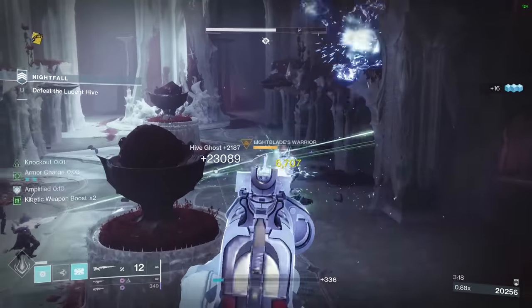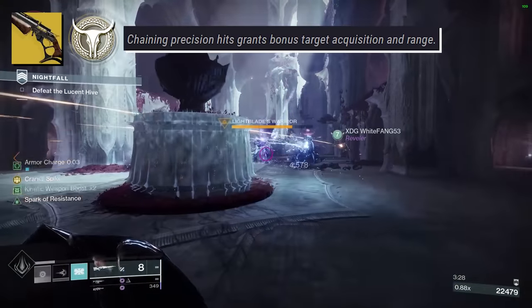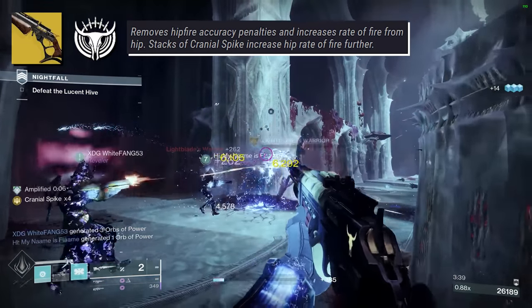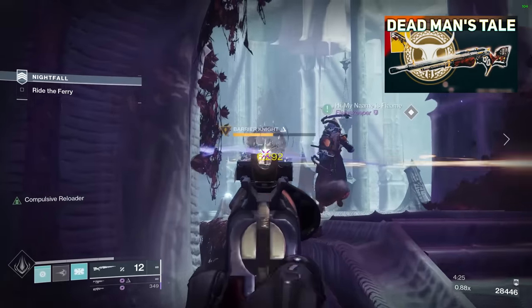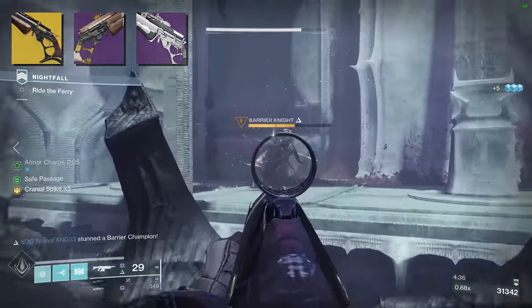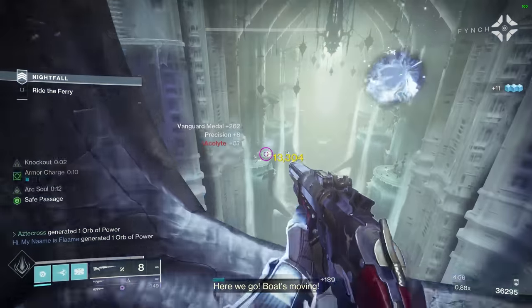Now for the review of Dead Man's Tale and the new craftable version. A quick refresher on DMT's exotic perk, Cranial Spike: chaining precision hits grants bonus target acquisition and range. Its catalyst, Dark Forge Trigger, removes hip fire accuracy penalties and increases rate of fire from the hip, and stacks of Cranial Spike increase hip rate of fire further. DMT has gone through many changes — we've put out five or six different reviews of this scout rifle. It's truly unique: one of the only 120 rounds-per-minute scout rifles with really good hip fire accuracy. Back in the day we called it the long-range Last Word, since it's literally made from the same foundry.